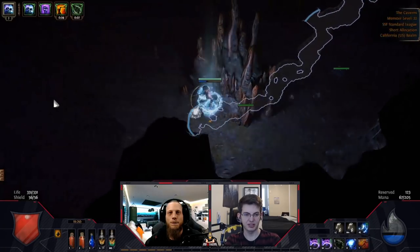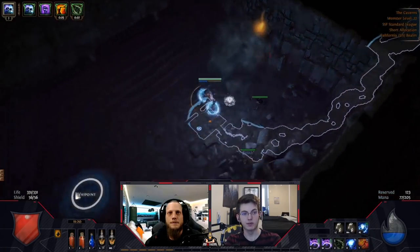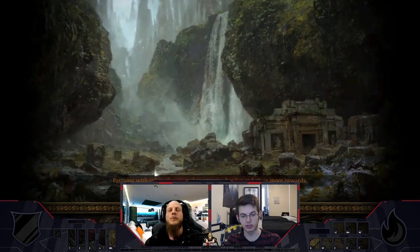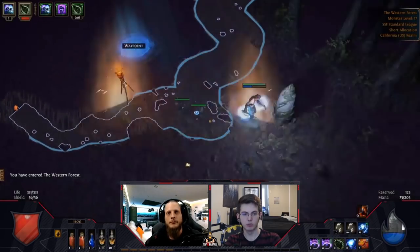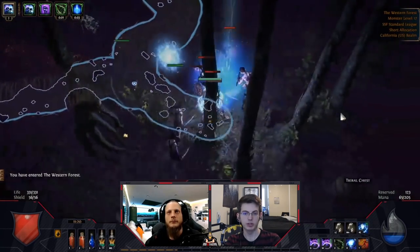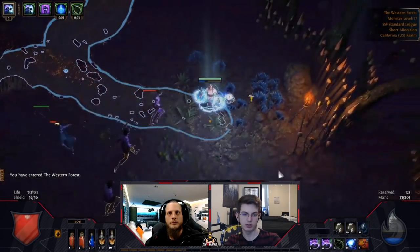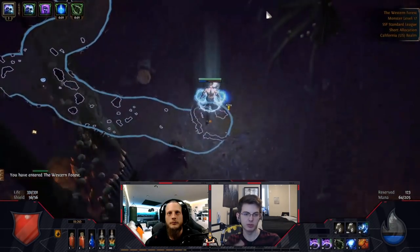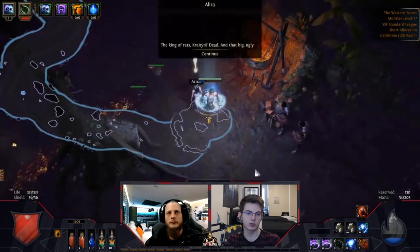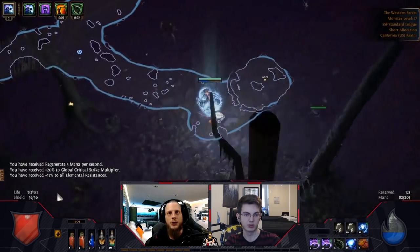Something important to note about that is that typically in a speedrun, we try to see how we can get 105% all res before we even kill Kitava. This way, when we get the 30% penalty, we'll still be at capped res. So when we do eventually get to Act 4, you'll see me type out which gear slots have an open suffix so I can go ahead and craft resistance on them.